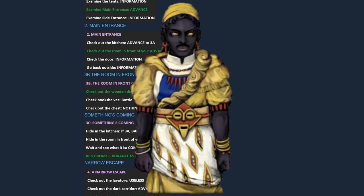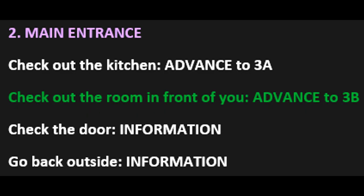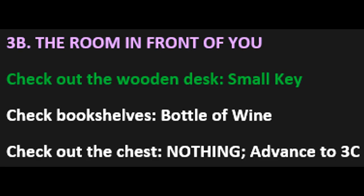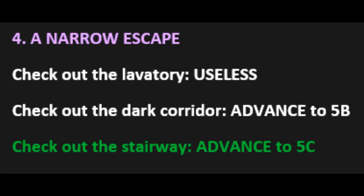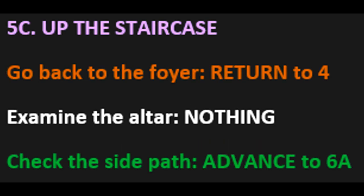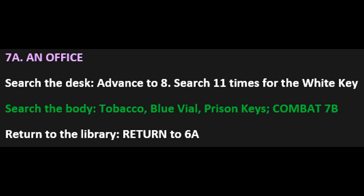So make sure to pay attention because stuff is gonna be kinda hard, but I'll make sure to guide you through this. First, examine main entrance. Second, check out the room in front of you. Then check out the wooden desk for a small key. Then we have run outside. After that, check out the stairway. Then check the side path. Then search the bookshelves. This gives a skin bible selection of three gods for Grogoros, Rare, and Sylveon. Then you choose check the doorway. Then search the body for a tobacco, blue vial, prison keys, and we get into a combat.